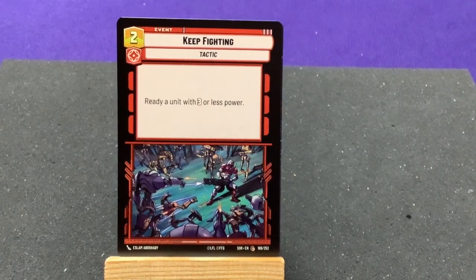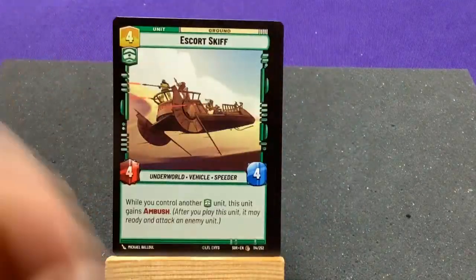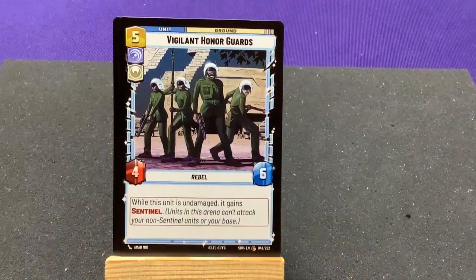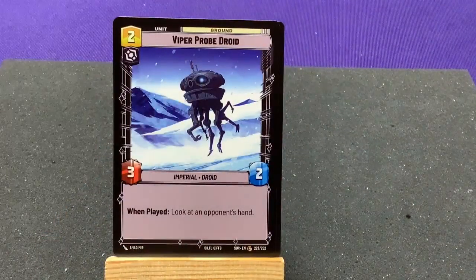Keep Fighting — this reminds me of an old card game with big giant guys. If you know what I'm talking about. Right, attack a unit with three or less power. Escort — we've seen it. Vigilant Honor Guards, Asteroid Sanctuary, Viper Probe Droid — I'm getting a lot of duplicates in here.